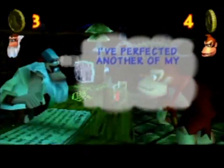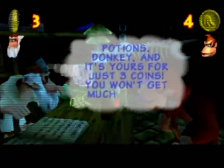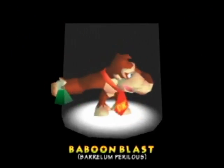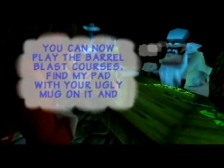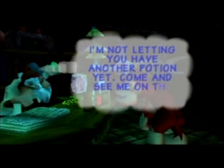Yeah, Cranky, over here. He says: 'I've perfected another one of my potions, Donkey, and it's yours for just three coins. You won't get much farther without it, so I suggest you pay up.' So let's go ahead and pay Cranky for the next thing. Baboon Blast! You can now play the Barrel Blast courses — find my pad with your ugly mug on it and press the Z button to launch yourself on your way. When you are in a barrel, press the Z button to shoot yourself out. He says he's not letting you have another potion yet — come see me on the next level. He'll say that a lot until you get all his potions.